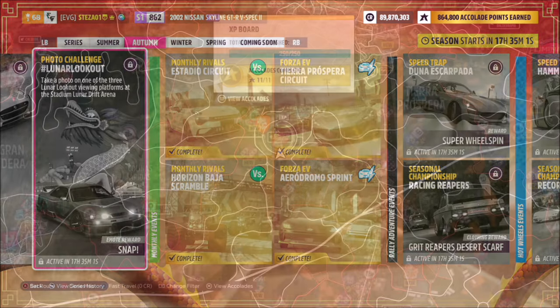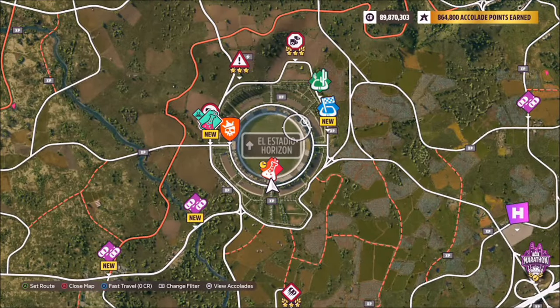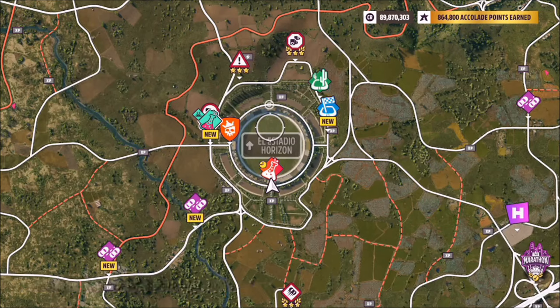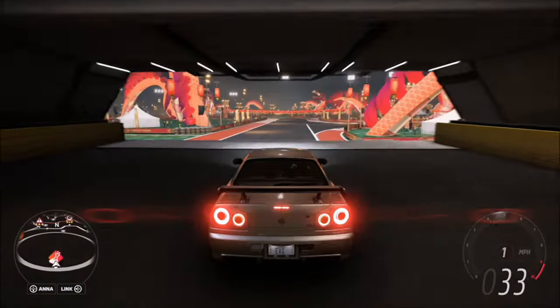I just went with the 2002 Nissan Skyline R34 GTR. We all know where the stadium is — this is where the lunar event is located. What you want to do is head over to the stadium, and as you can see here, as soon as you enter, if you turn left you will see a viewing platform just in front of you.